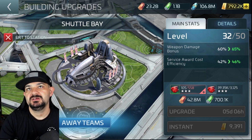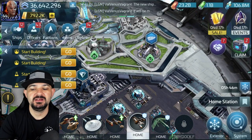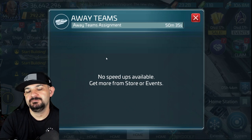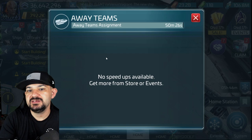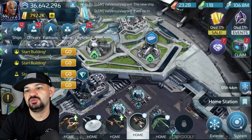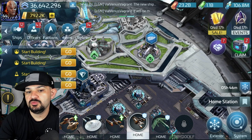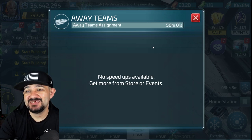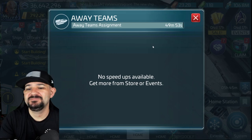I wish they didn't have to use uncommons — they should use something else or just pure resources. My other complaint, which a lot of players share, is speed-ups. We need more ways to source them for away team missions — maybe through dailies, finishing a certain number of away team missions in a day, or in chest rewards. But the easiest solution would be just to let us use latinum. Some of us have latinum from Devore, from latinum research — just let us use it, please.